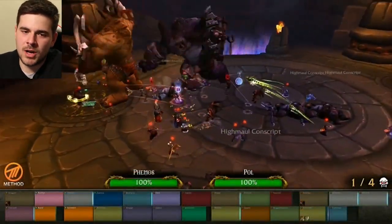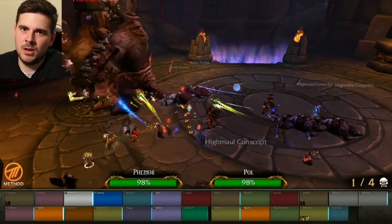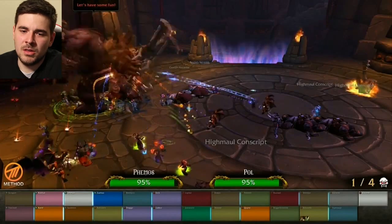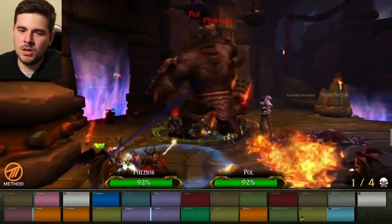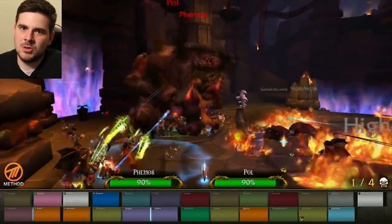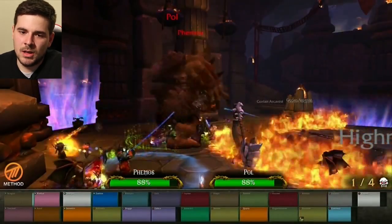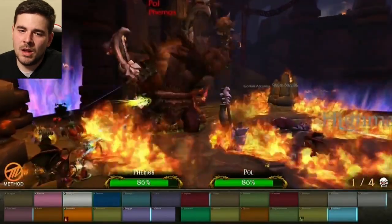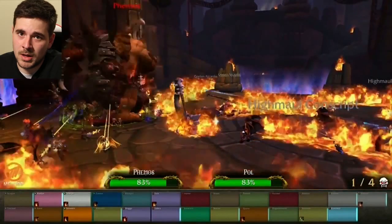After you've cleared all the trash inside the Twin Ogrons room, which is not very hard — just take it easy with them — then you pull the boss. The only two things you should be worried about are: first, try to keep them on top of each other for maximum DPS so you can cleave from one to another. Second, you need to move Femos away when he's about to Whirlwind, because it's going to kill the whole raid if you don't.